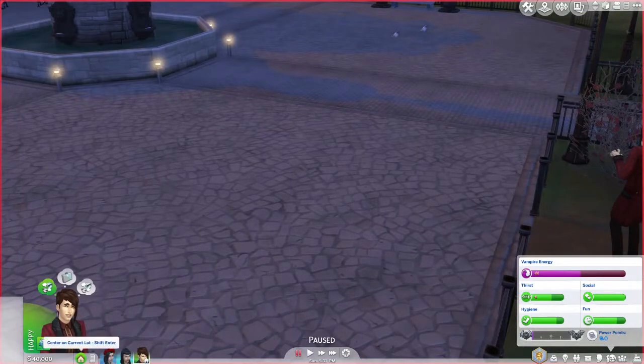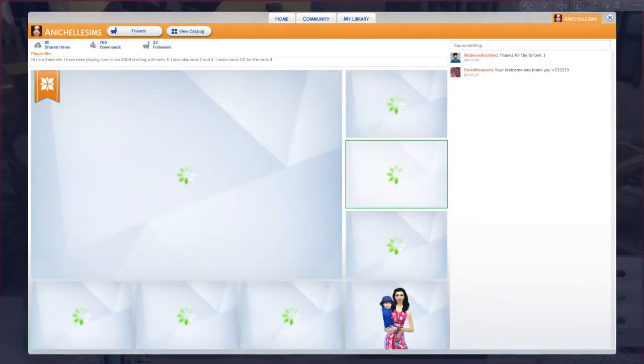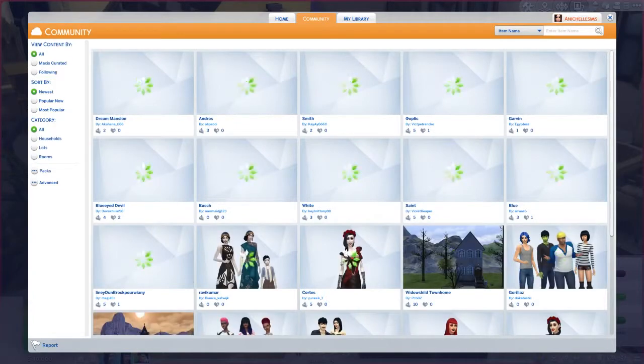I know what I can do - let's just pull somebody off the gallery. Let me find the gallery. Let's go to community. I guess I could have used Daisy.